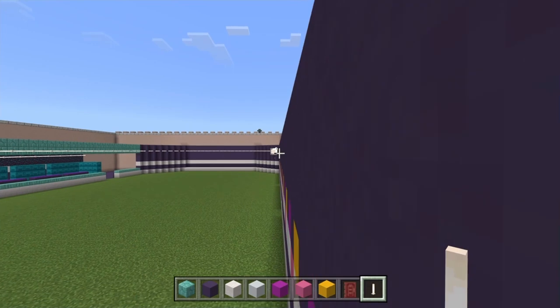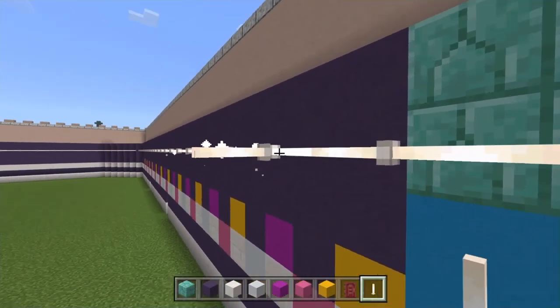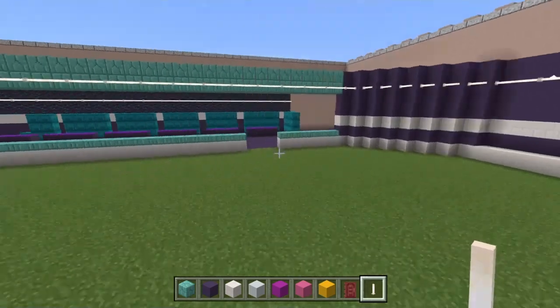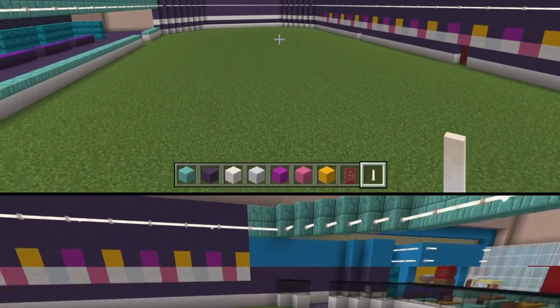It's a very long wall so you really have to follow your end rods the whole way. That looks really good guys — nice work. Now we'll grab some new materials and complete up this actual rink area.